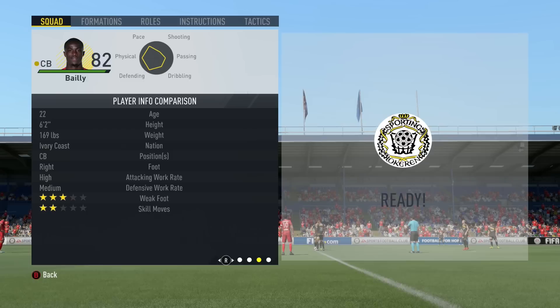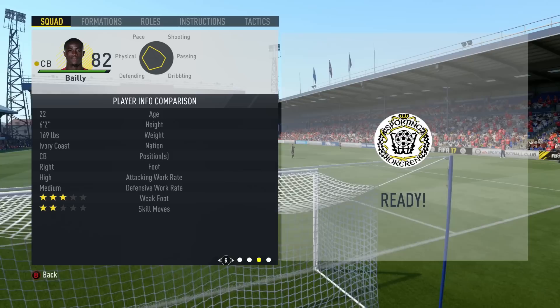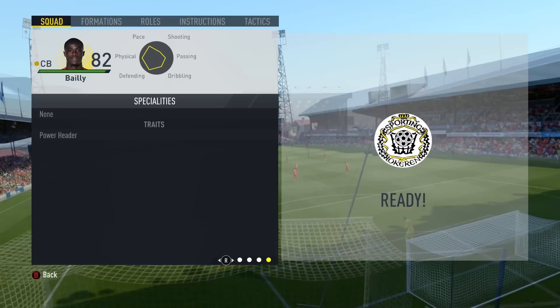He has three-star weak foot and two-star skills, which is fine and very adequate. He's six foot two and has a high-medium work rate, which will put some people off. But I never found him out of position — he was always in good areas of the pitch, so I would not be put off by that. Finally, no specialities, but he does have the power header trait, which I'll come to later in the review, and it's definitely a very good area indeed.